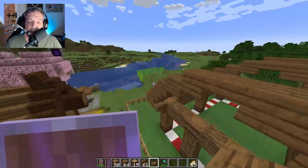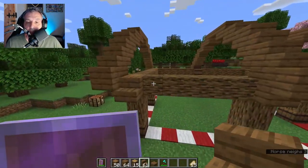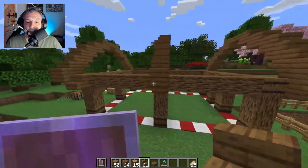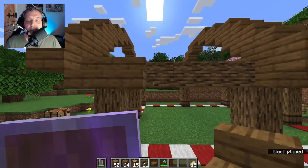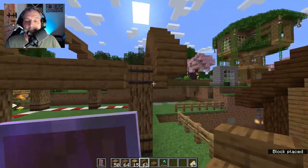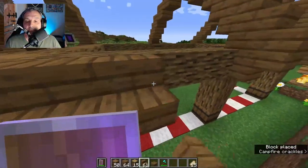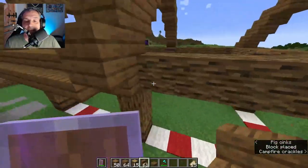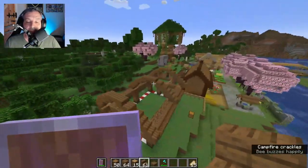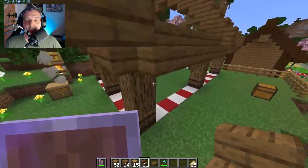The next thing is to carry on placing stairs around the frame. We put all these stairs all across the roof, go back to the other side, and do exactly the same on both sides. That is the easy part of this build. This is how it's looking at the moment.